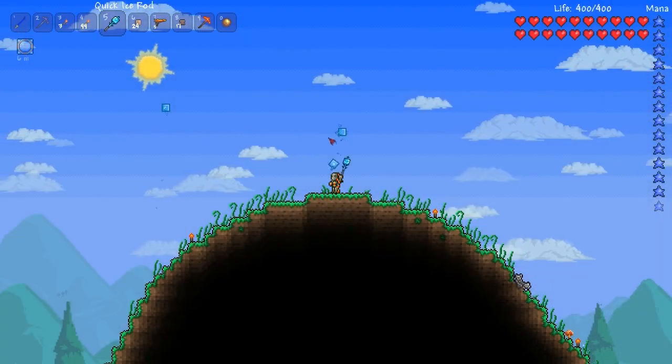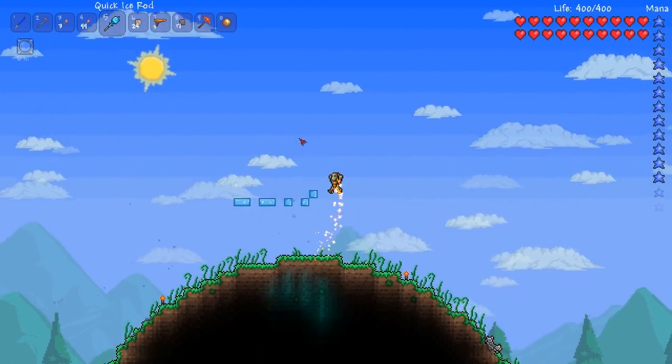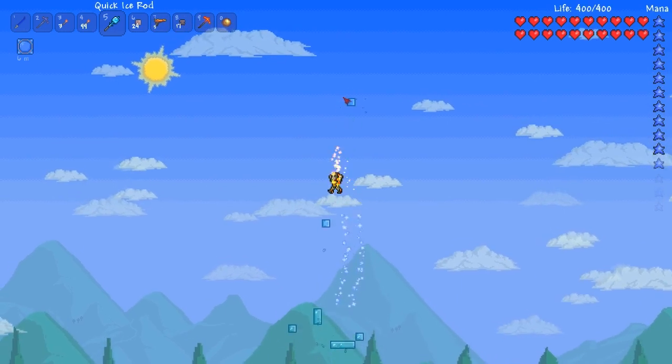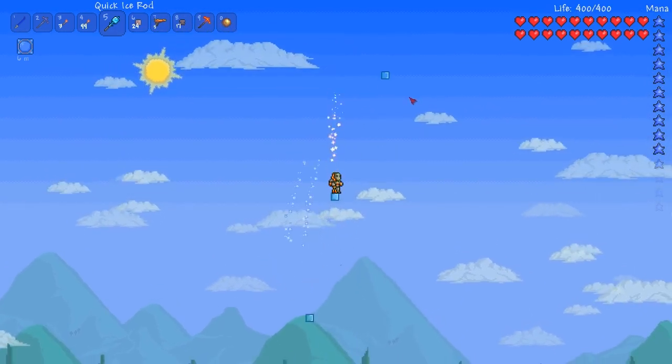Each ice block summoned by the Ice Rod only costs five mana, which is quite a small amount considering what exactly the item can do, although it does mean that people with a lack of mana will not really be able to use this item to its full extent.